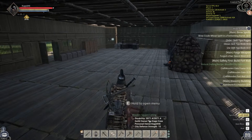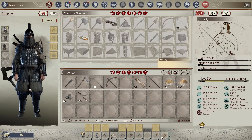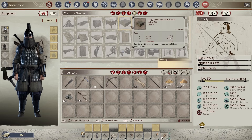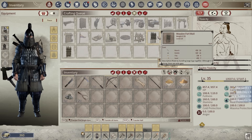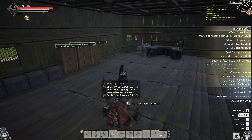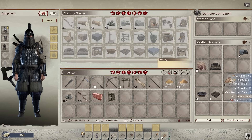Just remember if you're going to make the crossbow, you need to make bolts and not arrows. Let's do some more crafting — I've got to make the gate frame, the gate, and two fort walls. Gate frame, the gate, and two of the fort walls. What's this? A barbed wooden fort wall — okay. Forge a hand sword mold — I don't know what that is, I'll have to look into that.